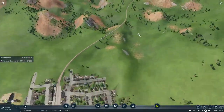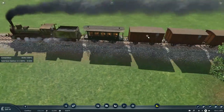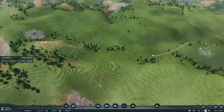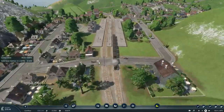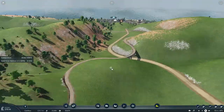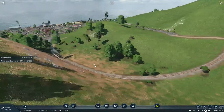No trains are moving at all except for this one. They have dirty wagons and a dirty locomotive that haven't had a good overhaul or been taken out of service for cleaning. Safe to say this railway will need a lot of work.